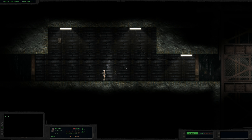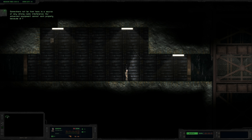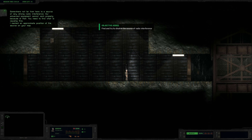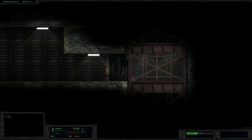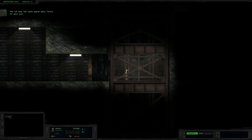Hey everybody, welcome back to Hidden Deep. Looks like we're solo here with Murphy. Somewhere not far from here is a source of very strong radio interference. Our advanced equipment cannot work properly because of that. You need to find out what's causing this. I marked an appropriate position of the source on your map. Try to disable the source of interference. We'll lose the radio signal soon. You're on your own.